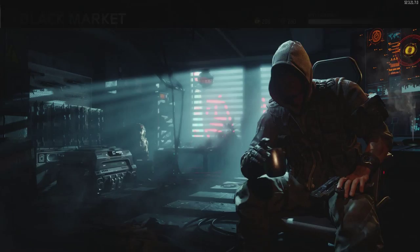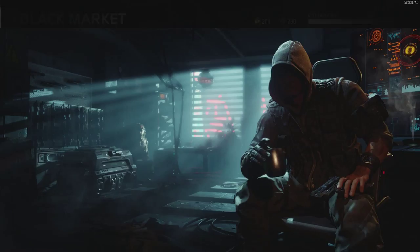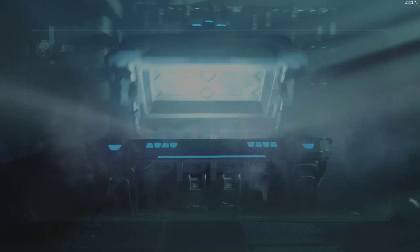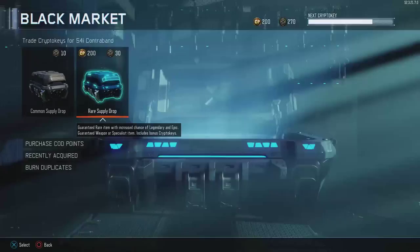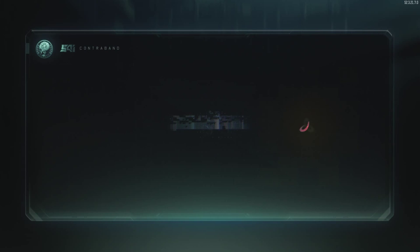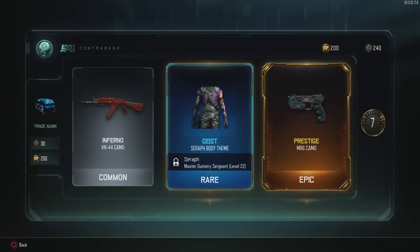Flame Tank calling card, Hallucination common skin, and a Sheiva grip variant — again, not too big a fan of variants. Inferno the Geist for the Serif, and a prestige camo for the MR6 — I will use that. I need to use the MR6 and get headshots for dark matter, so I'll definitely be using that.